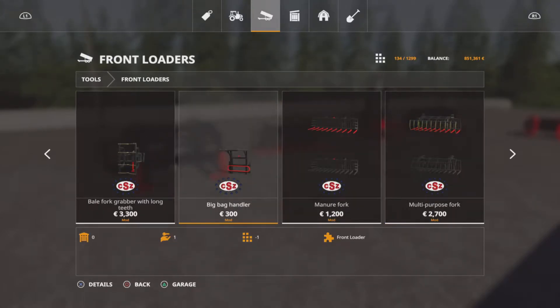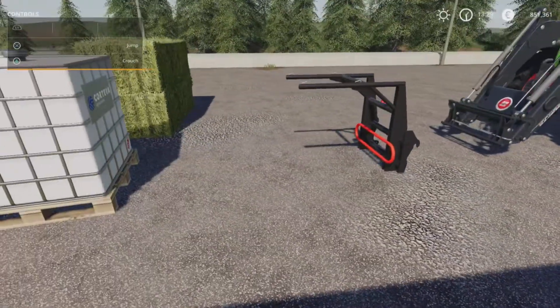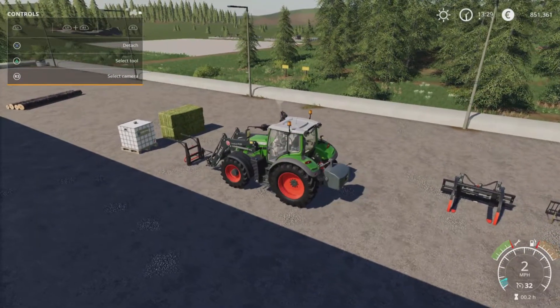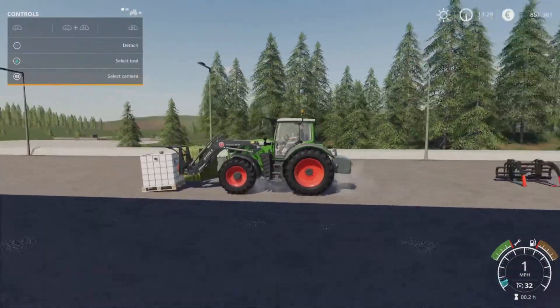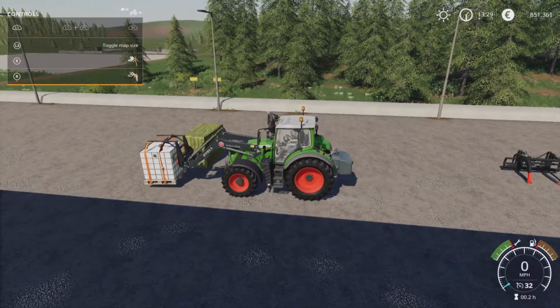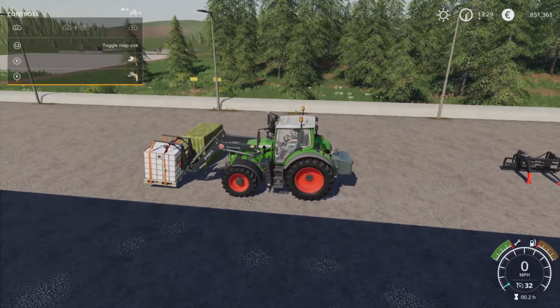One of my personal favourites is this big bag handler, which is just amazing — I swear by it. It can lift up pretty much anything. I've got the front loader version. Once we hook up to it, this thing will lift anything: pallets, bales. As long as you get over it, it's got tension straps. If I press R1 on PlayStation, then click the R3 button — fasten, unfasten, tension belts — that will now hook up to that pallet and lift it up.